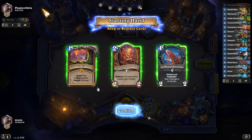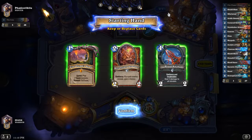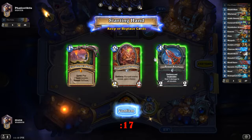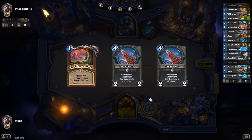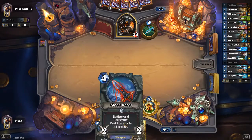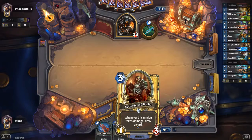We obviously want to keep Firetree's Heart in our mulligan. Dry Whisker Armor is a little more of a question, along with Bloodrazor. This is probably Spell Hunter — that seems to be most of the hunters around this rank right now. Against Spell Hunter, it's good to have Bloodrazor, because that basically does three damage on its first swing. Dry Whisker Armor isn't that great against Spell Hunter, because until they get a big Spellstone turn, there's really not a whole lot on the board. Acolyte of Pain isn't bad here — we have a turn three play into a turn four play.